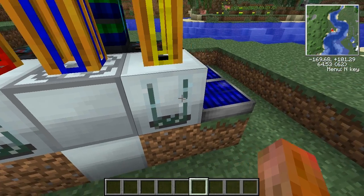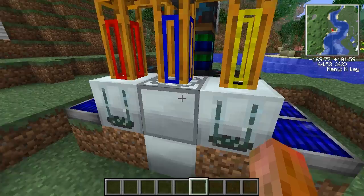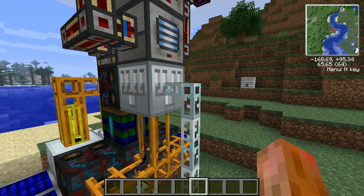The net gain — because we have extractors here and we have the electrolyzer, which is using up a little EUs itself — the net gain is 110,500 EUs.